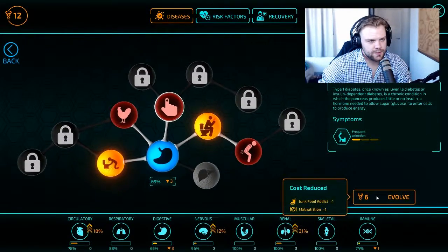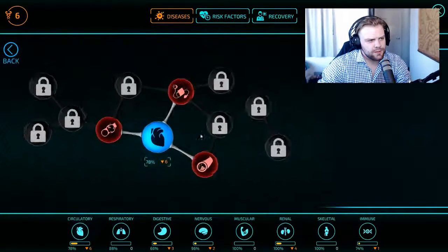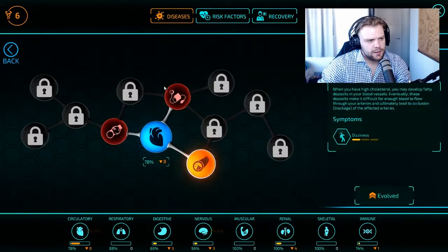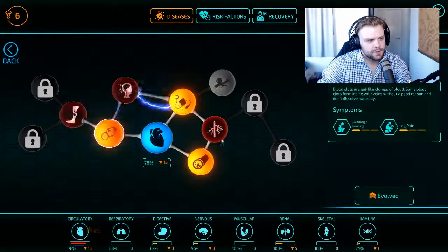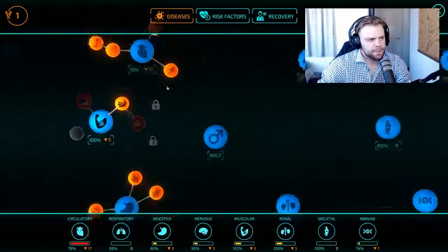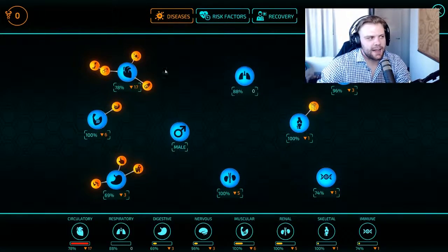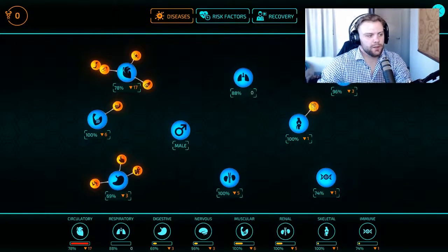Constipation. Type 1 diabetes — why not? Let's also give him these ones — looks like we get those for free. Potassium deficiency. Arthritis. We're just going to hit everything — the doctor's going to be like, what is going on here?!